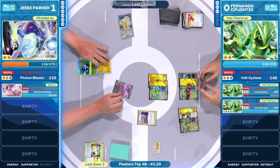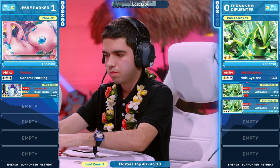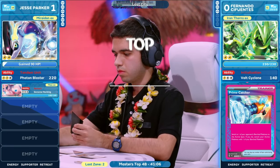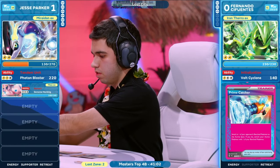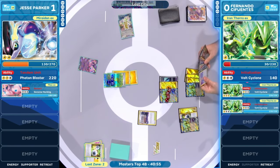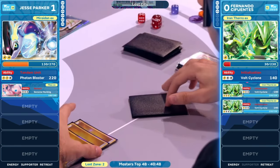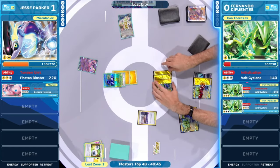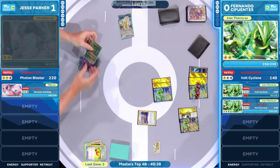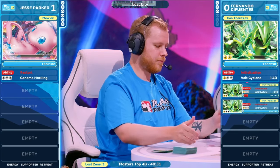There's still over 40 minutes on the clock here. Jesse Parker is going to bring out all the stops. That's a pink card — that was the top deck? That's unfortunate. I think Fernando's like, 'Do you want to be done now?' And Jesse's like, 'No, I'll see you one more turn.' Look at that top deck — the Prime Catcher! You can only have one A-spec in your deck, and that is definitely one you want to see at this point in time. Just as the Mew came up, the Mariodon is being promoted here for Fernando — that's ripe for the picking for this Iron Thorns EX to take out.